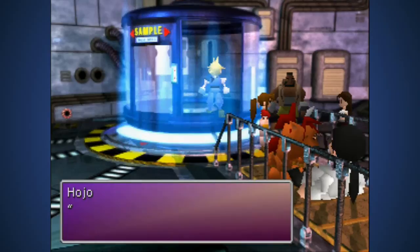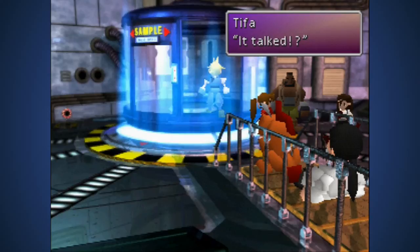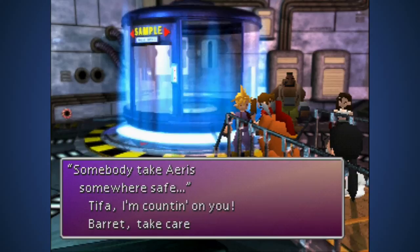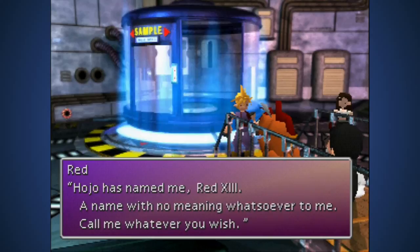'This is no ordinary specimen - it's a very ferocious specimen. He's rather strong.' 'I'll help you all out.' It talked! 'I'll talk as much as you want later, miss.' Leo is the official voice of Red. He'll take care of that monster. 'Somebody take Aeris somewhere safe.' So now it's Tifa, Red, and Cloud.